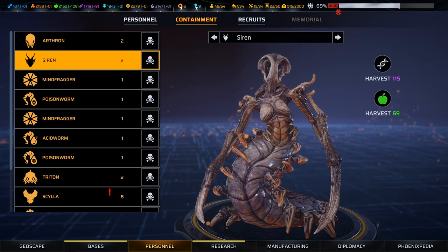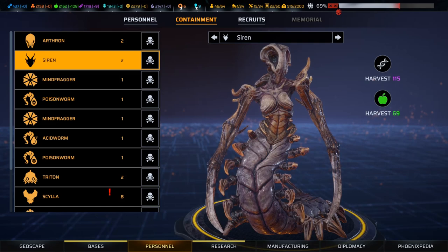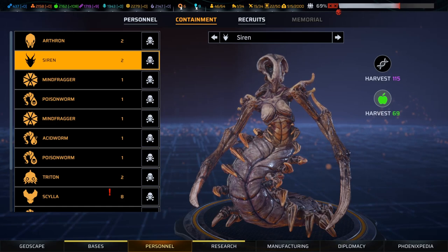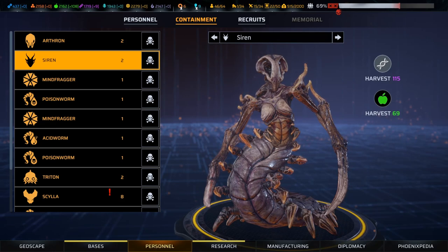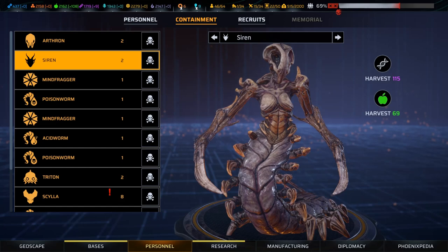What that means is mutagens are a very cheap resource overall if you're willing to capture a bunch of Pandorans. It's an almost completely parallel economy. Instead of harvesting mutagens from an alien, you can get food and trade the food for materials or technology. But the exchange rate between mutagens and just about anything else is pretty horrible. So as we analyze the cost of these mutations, keep in mind that mutagens are a pretty cheap resource - you can produce them in small quantities in your labs, or get quite a bunch by capturing aliens.